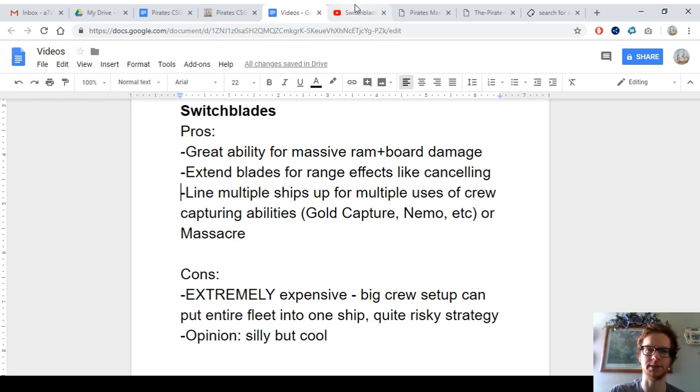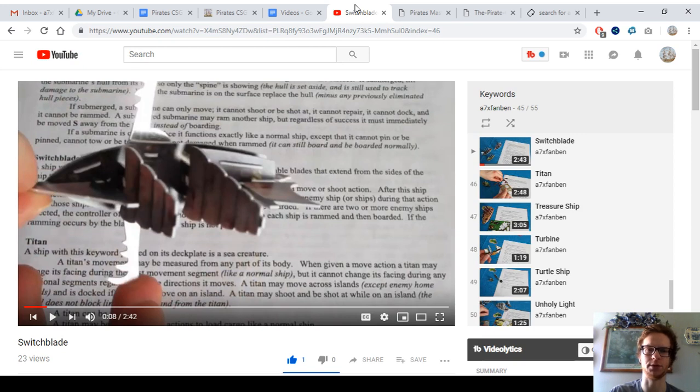And then another one is Captain Nemo, who's of course an expatriate, so he's able to capture crew and then use their abilities. That's actually pretty much my favorite thing to do with switchblades — get Captain Nemo aboard because he can serve on any of the switchblades. He's eight points, but all the switchblades are really expensive, as we'll see in a moment. And then you can capture a bunch of crew with him, sometimes multiples in one turn.